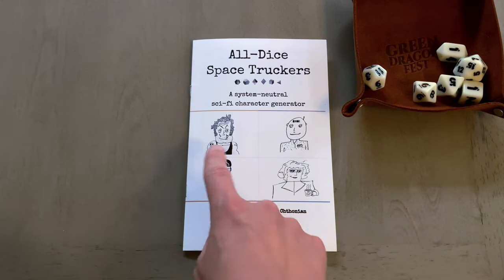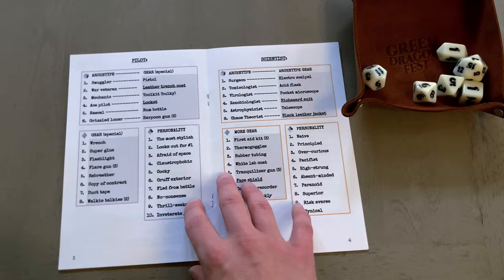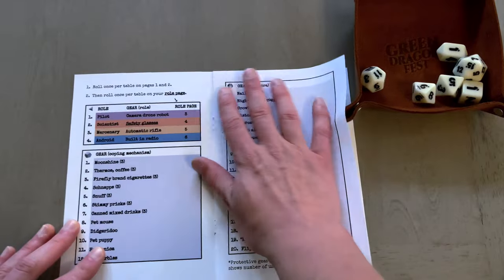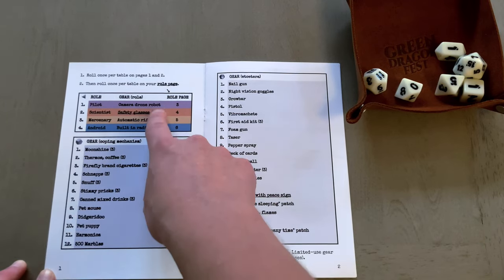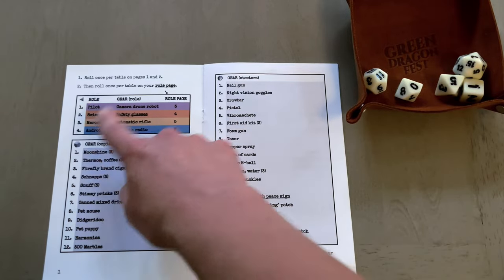These are the four archetypes: Mercenary, Android, Scientist, and Pilot. Let's crack her open and I'll show you what I'm talking about. It's the center spread, naturally. Instructions are pretty straightforward — roll once per table on these pages, and then once per table on another set of pages that are color-coded according to your archetype. It shows you little images of the die type.